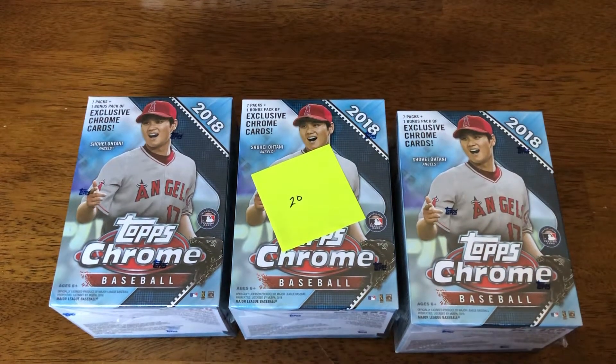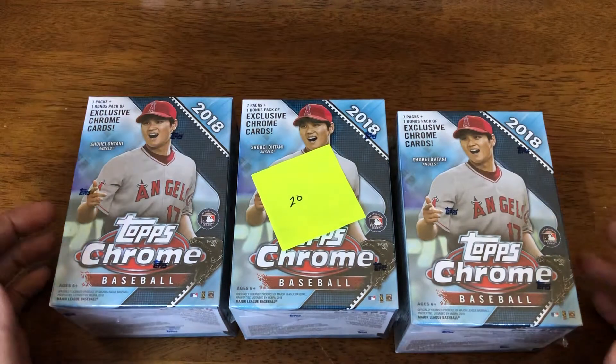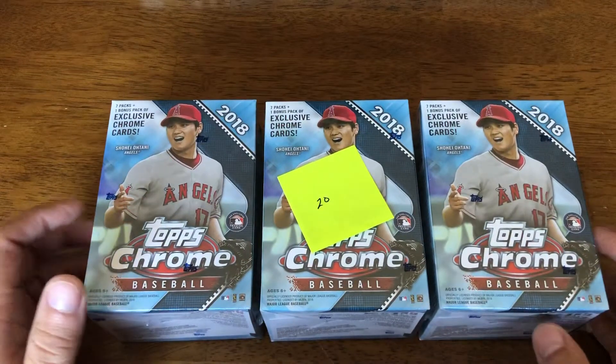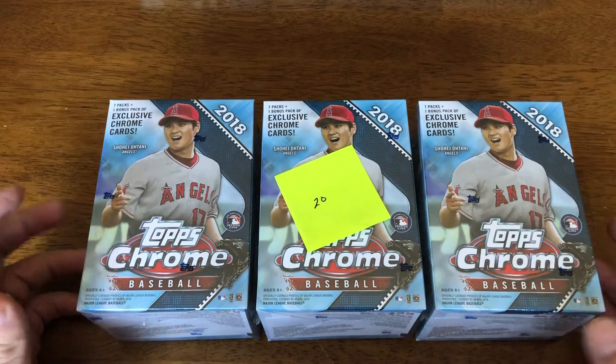Welcome back. This rip we're heading back in time to last year. Steel City Collectibles and a few other online retailers had 2018 Topps Chrome Blaster Boxes on sale recently for $20. I bought these three from Steel City, and I do have a case of these coming from Blowout Cards — I managed to work out a deal for under $20 a box.